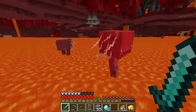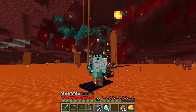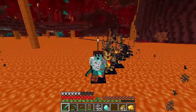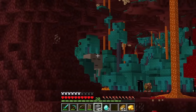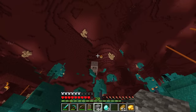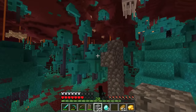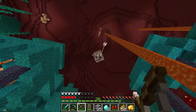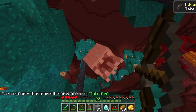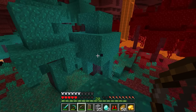Now I can just run on the lava like it's nothing! The Nether is a lot more fun with lava boots. Ghast on the horizon — come here boy, give me your tears. Helmet, shoot him! I'm coming up, you better give me your tears. Shoot him with my forehead — yes! We got him! One tear down, three more to go.